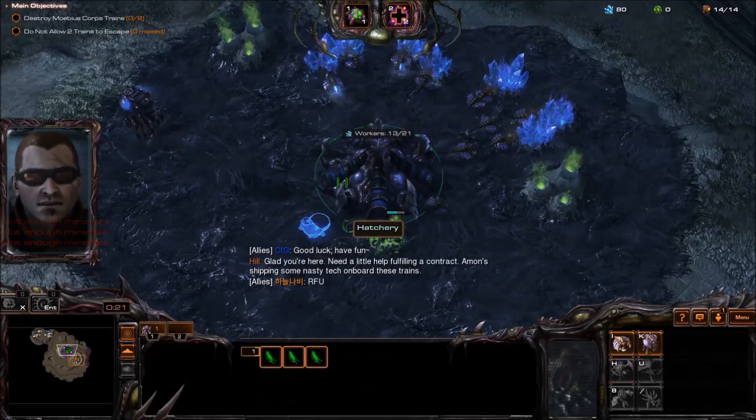Got an enemy attack inbound on our base, buddy. Actually, let's just start making some more units. Allied forces are under attack. A main objective is escaping. A main objective has been destroyed. Escape pattern inefficient, easily disrupted. Eat those Devourer shots, Mutalisks.